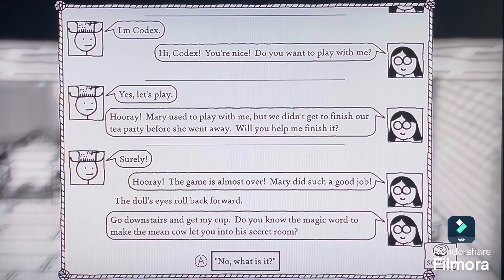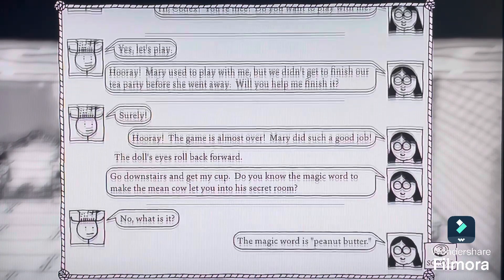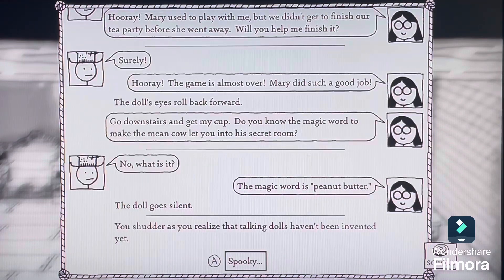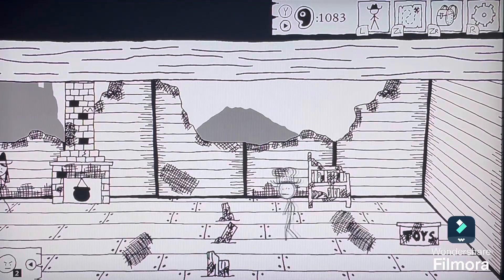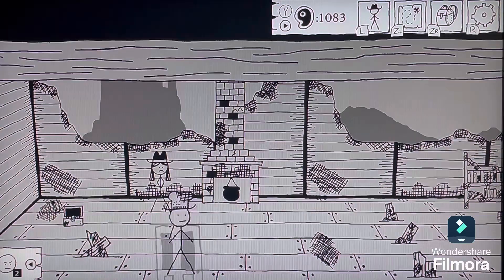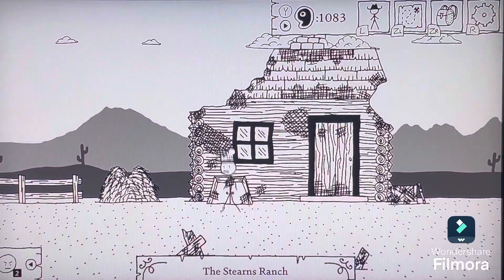The doll's eyes roll back forward. 'Go downstairs and get my cup. Do you know the magic word to make the mean cow let you into a secret room?' No — mean cow? 'Shouldn't worry about that right now. The magic word is peanut butter!' And then she went silent. Got it — peanut butter. I guess we're doing this. Cult rituals was not something I had planned for today, but let's do it! I'm not a coward! Time to say... Peanut butter!